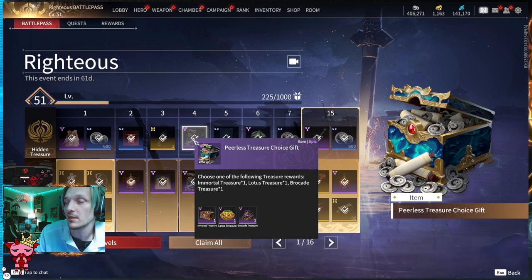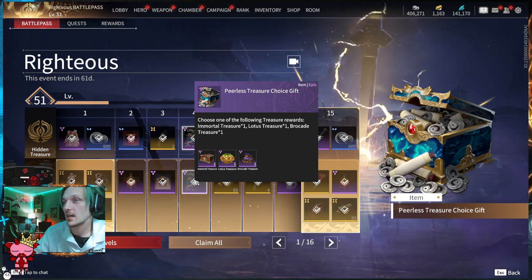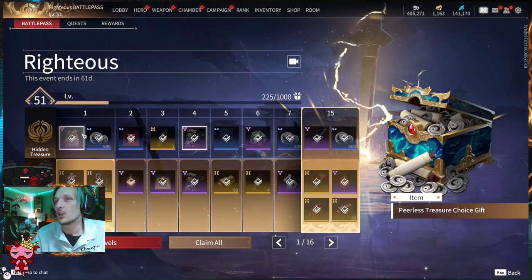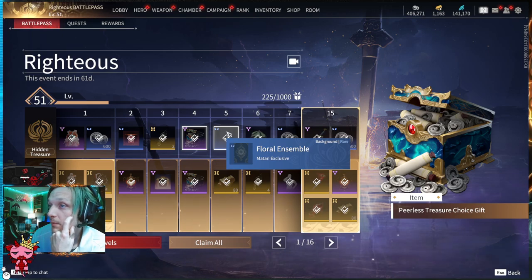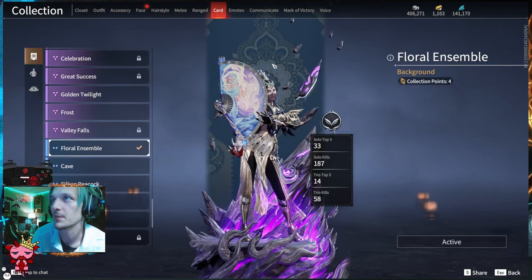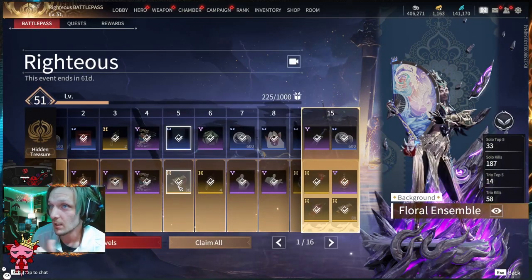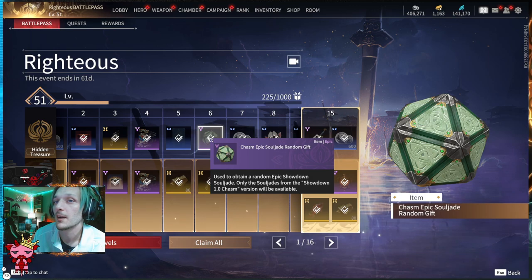We'll go over the Brocade Treasure later in the video. Those chests stick around for a long time. On the Advanced side you get another Peerless Treasure, so with both unlocked you get two chests for tier four. Tier five's Floral Ensemble is a Matari exclusive background for when you're loading into your game — navy with white and light yellow. The Advanced section of tier five gives you 80 gold.